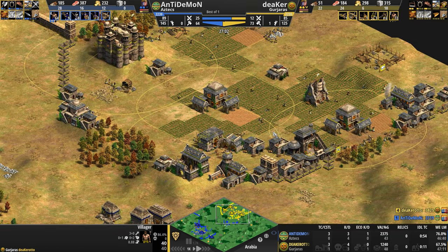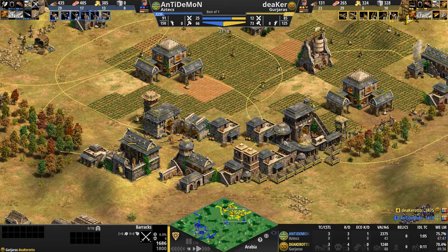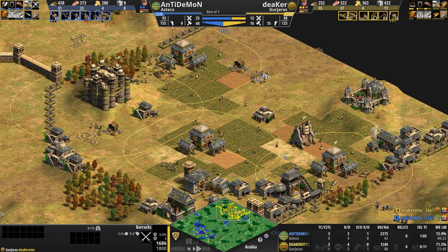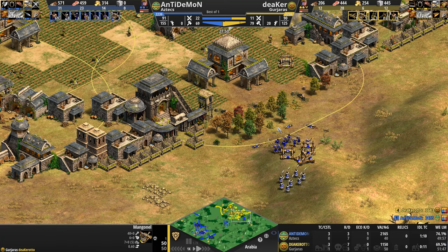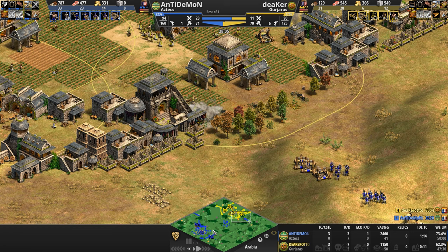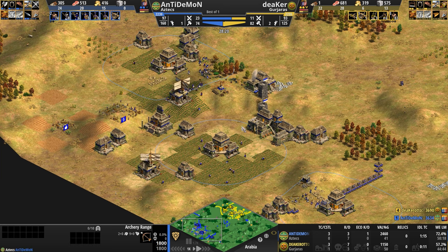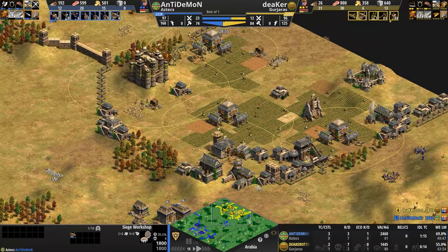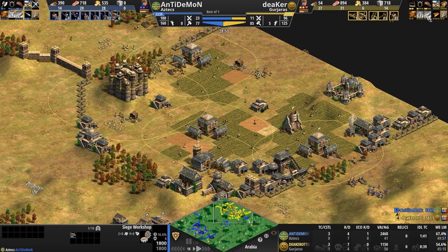While there's a lull in activities, let's look at their bases and production facilities. A tower going down — not a fan of this location; why not up on the hill, though that does expose it to Mangonel fire. University going down, three town centers, 76 villagers — yellow is going up to 83 to blue's 71, so yellow has the villager lead. One mangonel shot kills another unit. Blue also has three town centers. Yellow has the original archery range, barracks, and blacksmith, plus one siege workshop. And at 30 minutes into the game, not a single upgrade for yellow Gurjara — he just wants to pump out units.